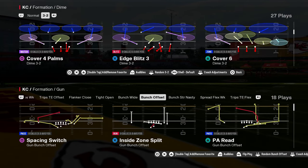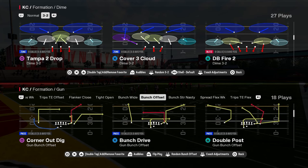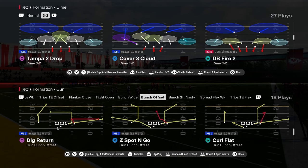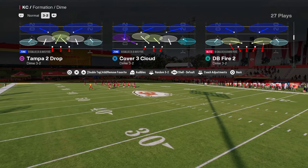In this video we're going to be breaking down the best blitz in Madden 25. It comes out of the DB Fire 2 in the Dime 3-2 — used to be called Dollar, now it is the Dime 3-2 defensive playbook and formation in the Jets defensive playbook.